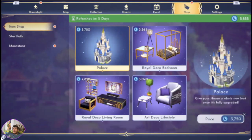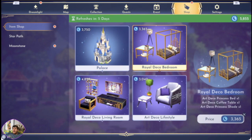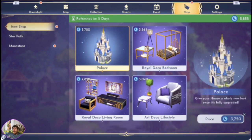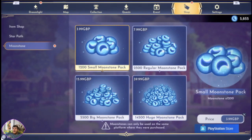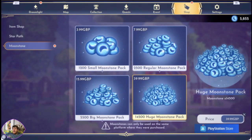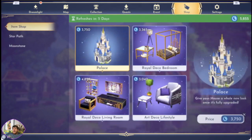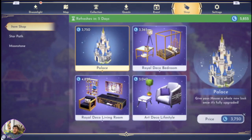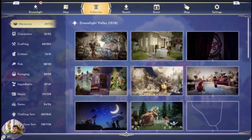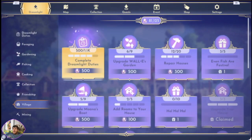Alright, so shop — this is new. There's the money. Now you can start getting things. Moonstone will be the in-game purchase — should be alright completely.